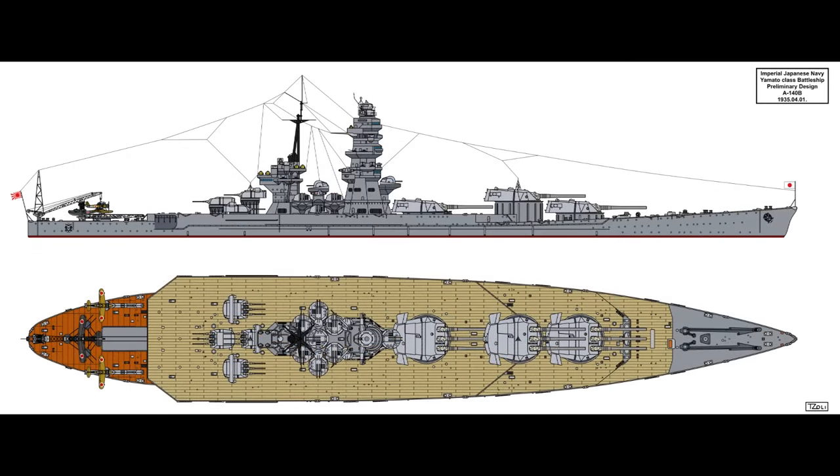A140-B used 140,000 shaft horsepower pure diesel to get to 28 knots on 60,000 tons. Designs A140-C and A140-D were attempts to reduce the size of the ships and both had all-diesel power plants.